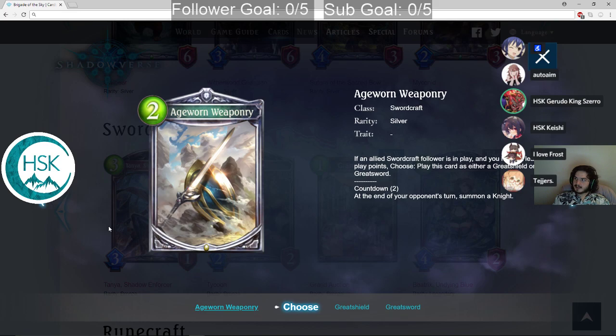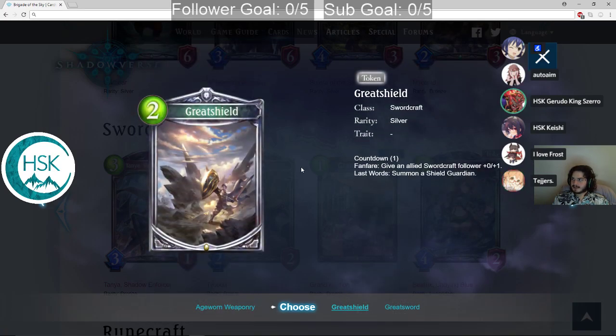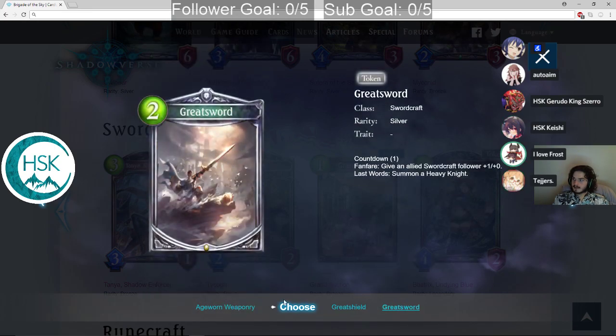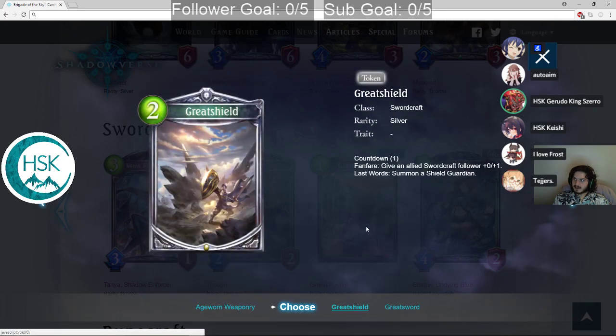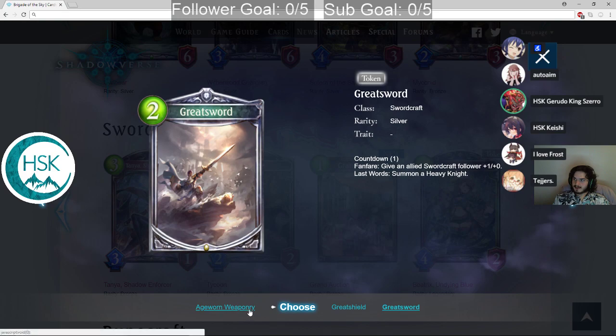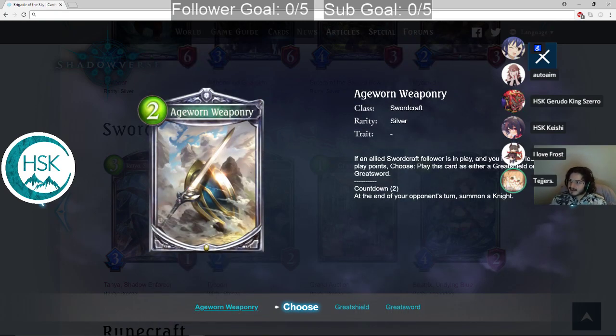Age-Worn Weaponry is a 2 play point countdown 2 amulet. At the end of your opponent's turn, summon a Knight. If an allied Swordcraft follower is in play and you have at least 2 play points, you can play it as either a Great Shield or a Great Sword. The Great Shield gives an allied Swordcraft follower +0/+1 and Last Words: summon a Shield Guardian. Both of those options are trash — the base form is the best one. Nice art, but it doesn't get there. Pack filler.